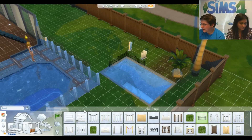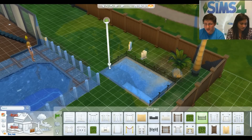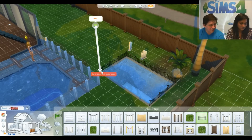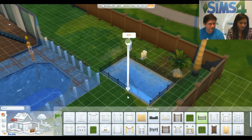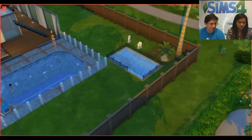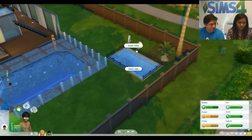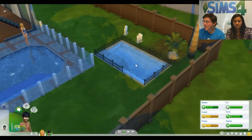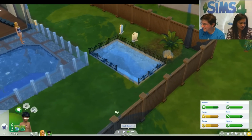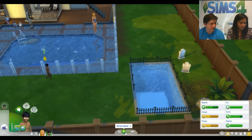Someone asked if you can make stairs go into the pool. As we saw earlier, if you build a higher above-ground pool you can have stairs lead up to it, but you can't have stairs that go down into the pool itself.